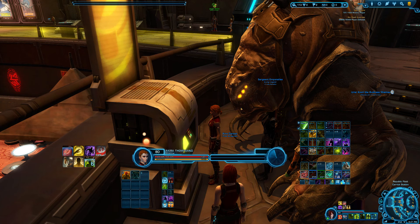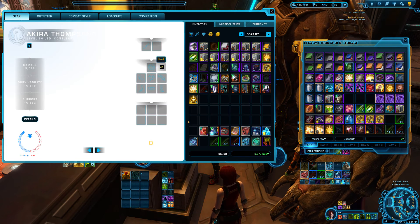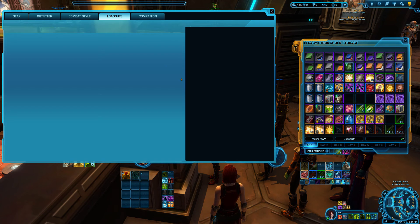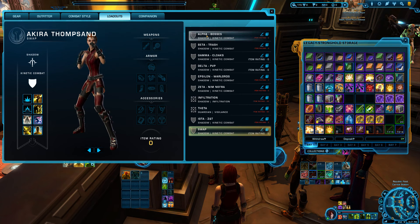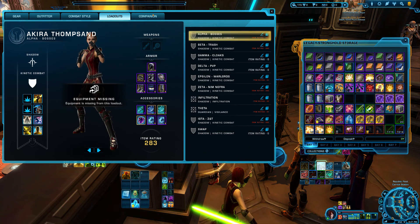What you'll see here is I'm now on another tank toon. I can open up my legacy bank and don't even have to navigate to the tab — just open the legacy bank, go to loadouts, and I've got a swap set up here too. I click Kinetic Combat, activate it, and it pulls all that gear back out for me.